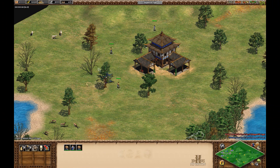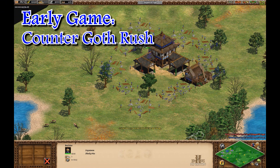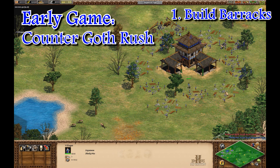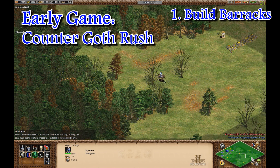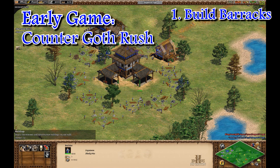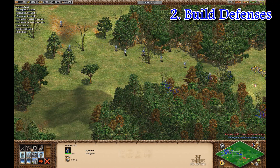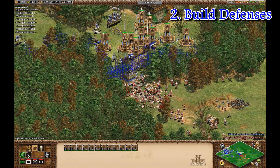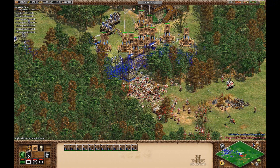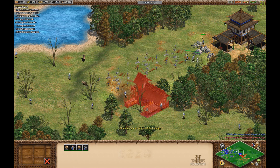I've already hinted about countering the Goths, but I need to go a bit more in depth. The first thing you need to counter is their rush. What I do is build my first buildings as barracks, so I can create champions out of them, and I build the barracks around my town center in such a way that my villagers aren't exposed. Champions are a good counter to Huskarls. If you manage to fend off the initial Goth rush, you need to build up your defenses immediately. This forces the Goths to use siege weapons and other unit types that aren't really the Goths' speciality, and you'll hopefully have a good answer to their siege, which basically cripples them because they won't be able to use their infantry spam against you.